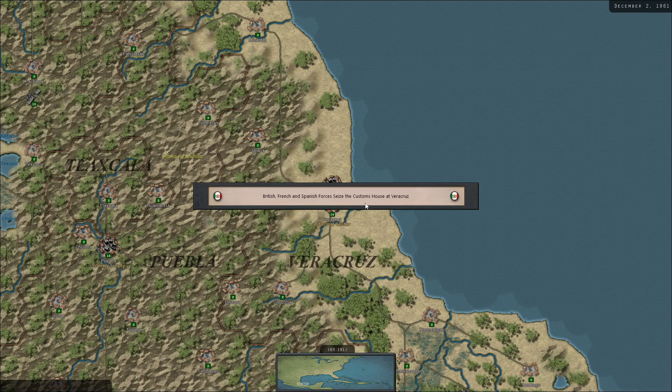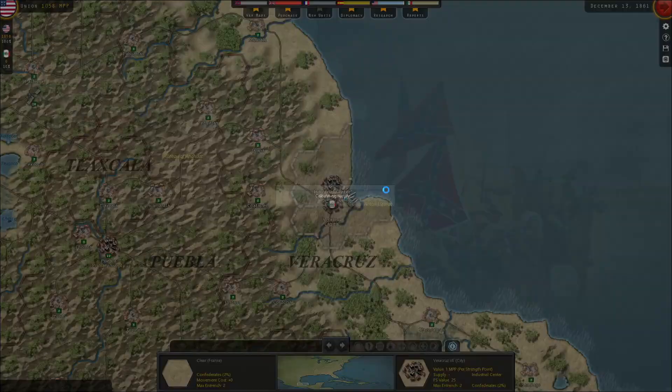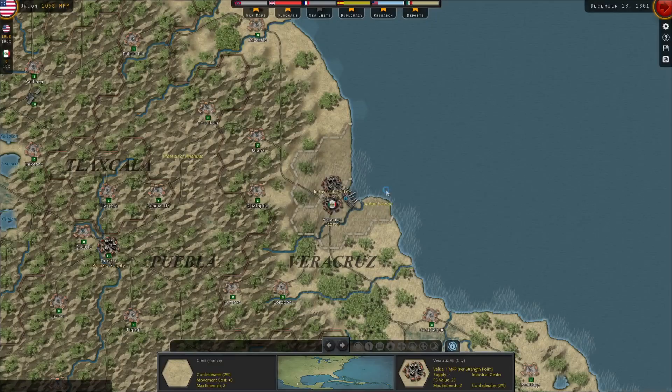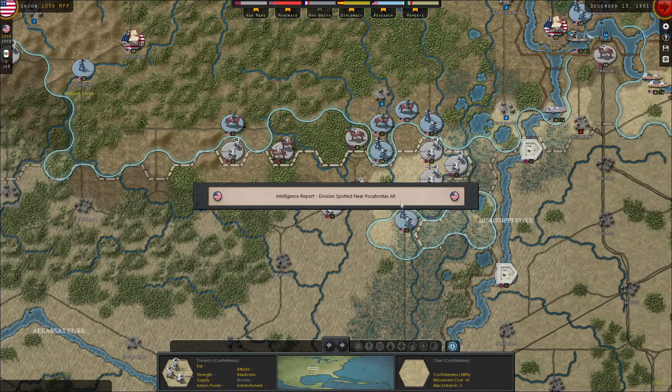British, French, and Spanish forces seize the custom house at Veracruz. Confederate armies in Mexico occupy the village of Terria. Blockade runners spotted. You can definitely influence a European intervention — I don't think that's likely for the Confederates anytime soon because we've taken some key ports like Norfolk and Elizabeth City, but you can definitely cause a European intervention.